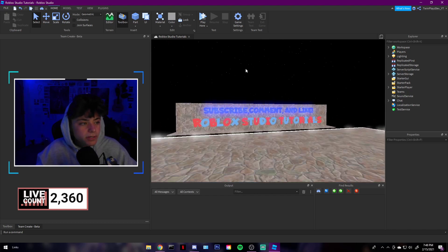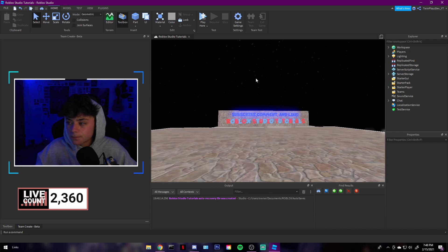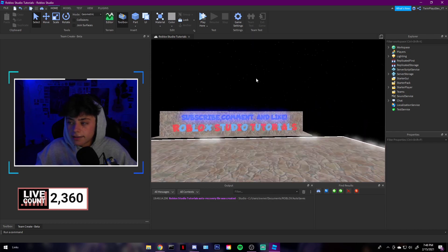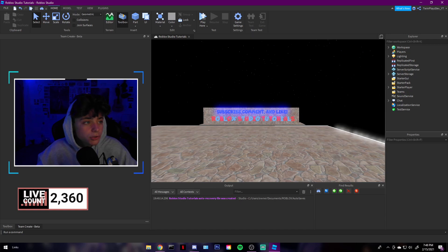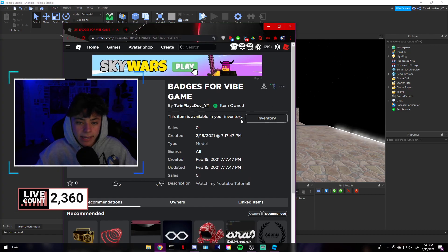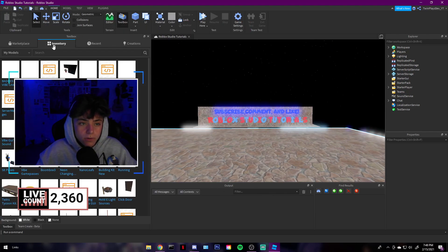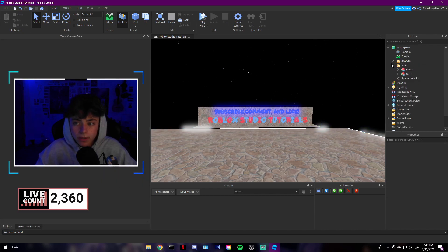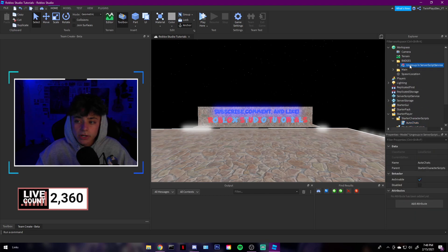So you guys are probably wondering what we're up to today. We're going to be working on the badges for the vibe game — how to make a badge, owner badge, played badge, and all that kind of stuff. You're going to go to the description, look for the models part, grab it, and hit claim. Once you hit claim, go to your toolbox, go to inventory, and grab it. Once you grab it, it's going to open up a folder. Go to Starter Player, Character Scripts, and ungroup. Then go to Server Script Service and ungroup. Super simple.